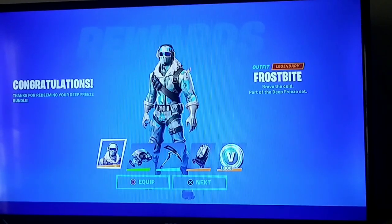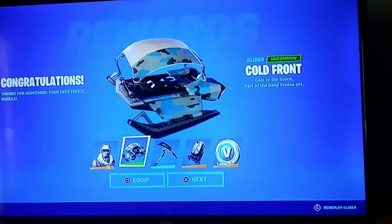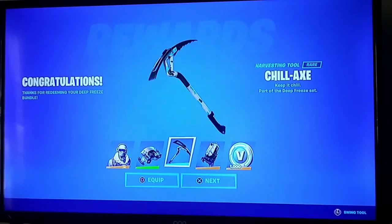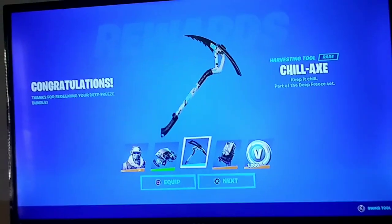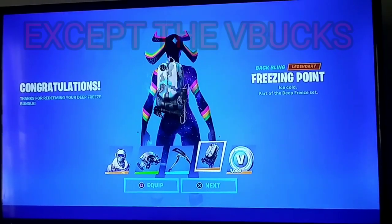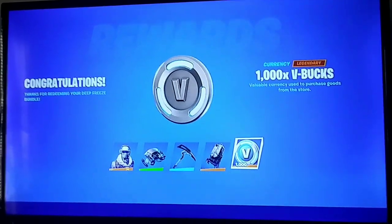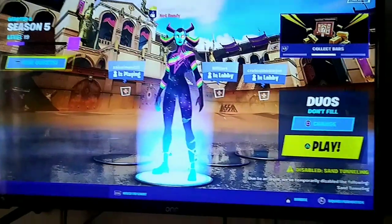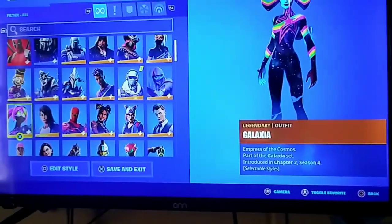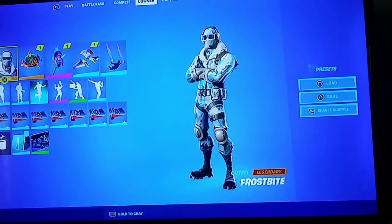Boom — Frostbite! He is a legendary skin. His green glider Cold Front, which I have not seen anybody ever use. The Chillax — very nice. Once you're redeeming on one console it will be available on all consoles if you have a linked account like I do. The Freezing Point back bling — very nice actually. And a thousand V-Bucks as well. Let's look at it real quick in my locker — I'm probably going to wear this skin a good bit to be honest. That is a nice looking skin.